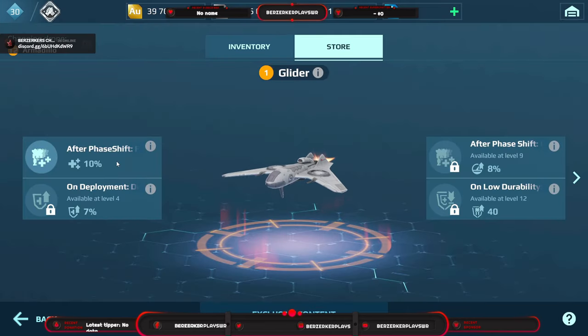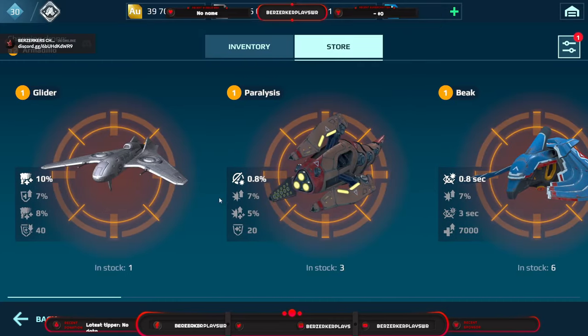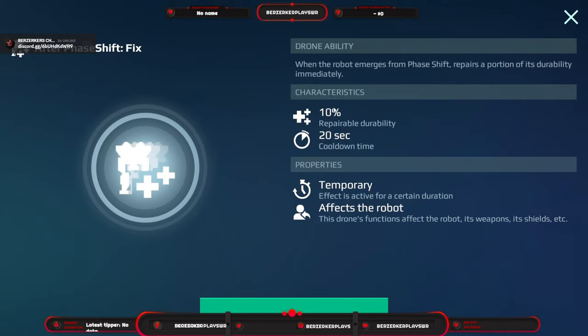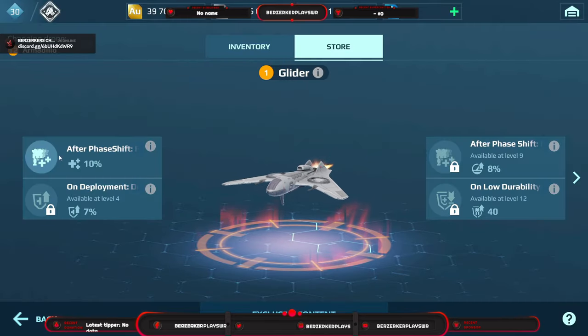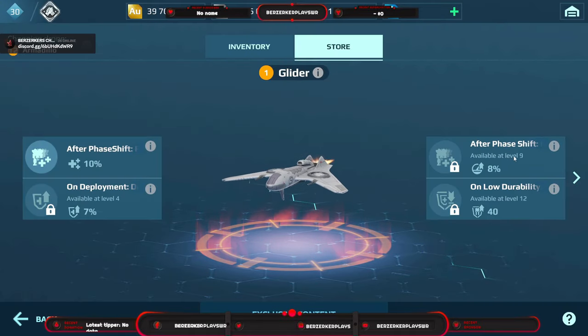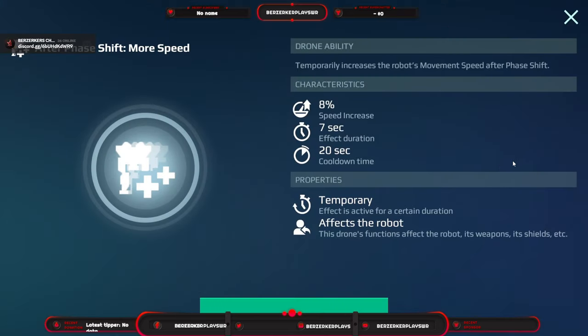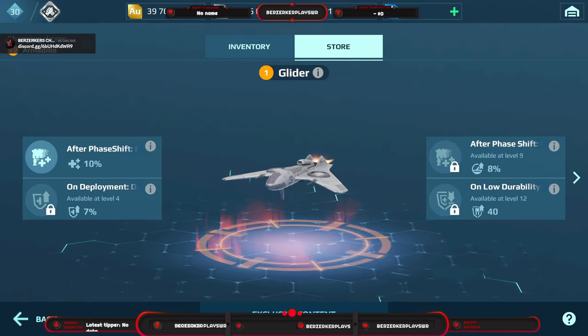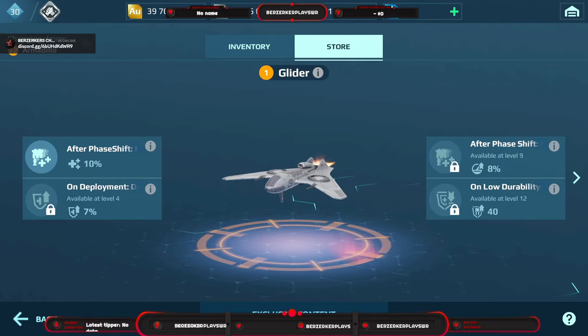Now we have Tier 4 drones. The Glider — you want to use this with the Phase Shift module because it repairs 10% of durability after you use Phase Shift every 20 seconds. It also gives plus seven percent durability on deployment and increased speed after Phase Shift to get into cover.